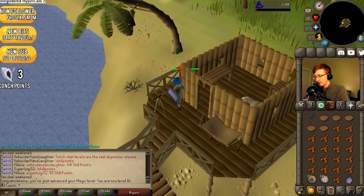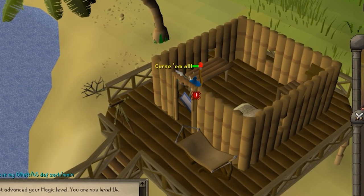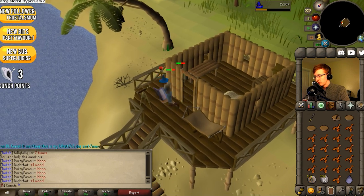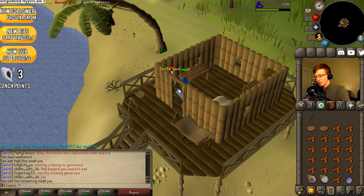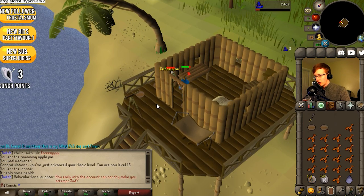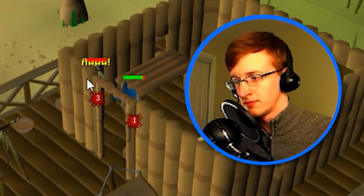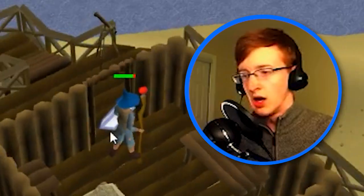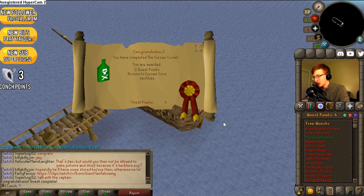The fight involved eating food at several key moments — sometimes the answer was yes, sometimes no. Eventually: OH! I did it! You are awarded two quest points, access to Corsair Cove facilities.